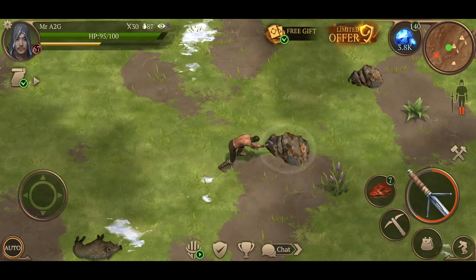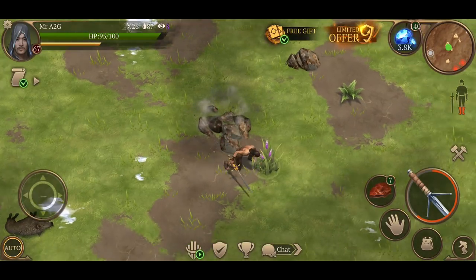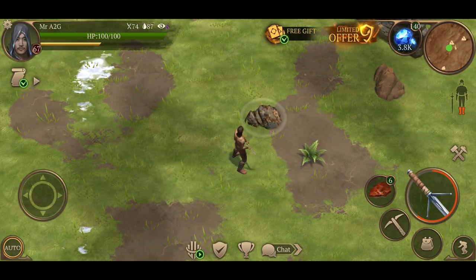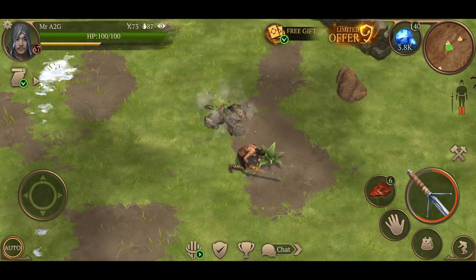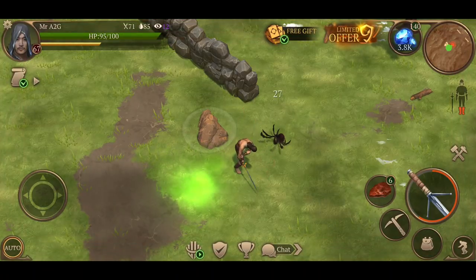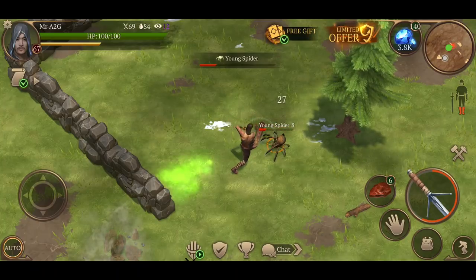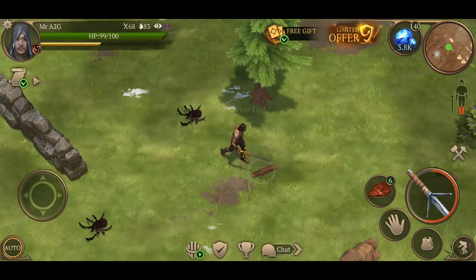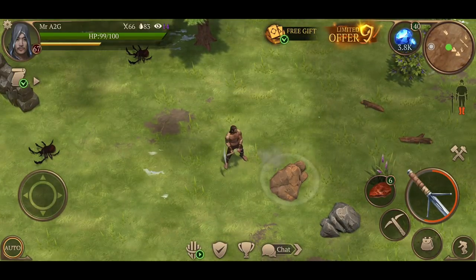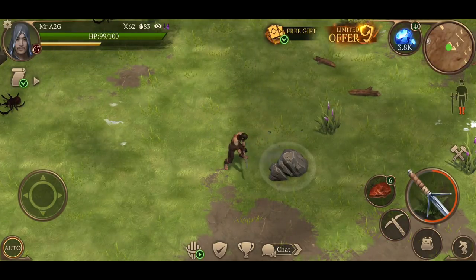If your exile dies in the defender's shelter, the attack fails and you will not be able to return to the same shelter until the next attack window becomes available. Your horse will automatically return to your own shelter when you are revived. If you leave the defender's shelter, you are automatically returned to your own.